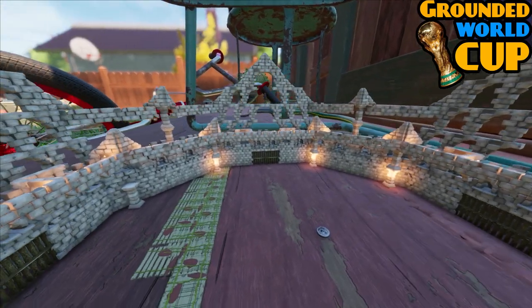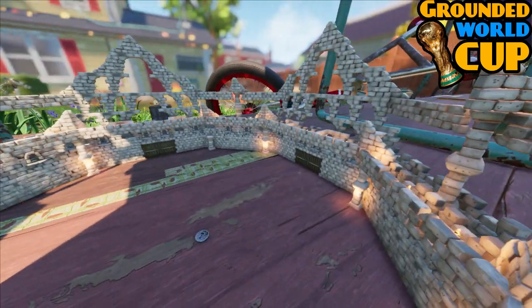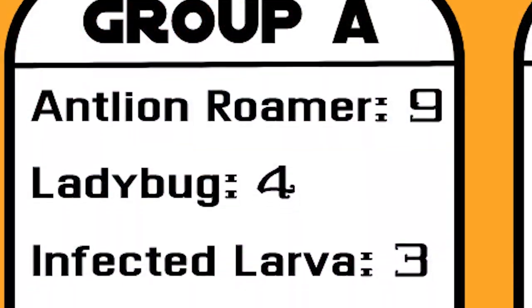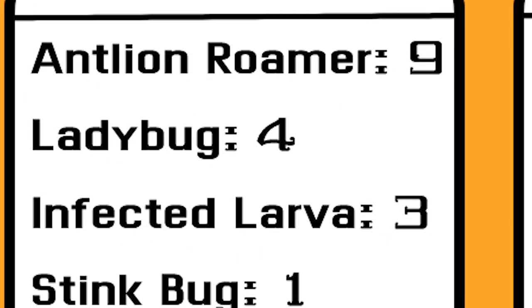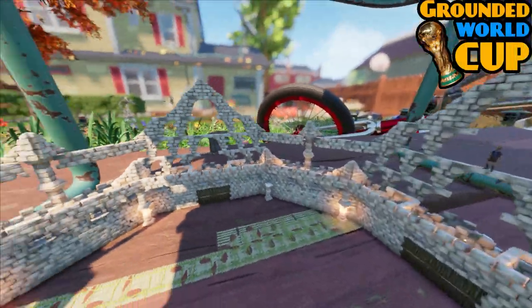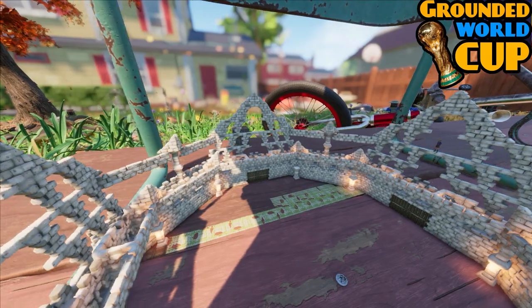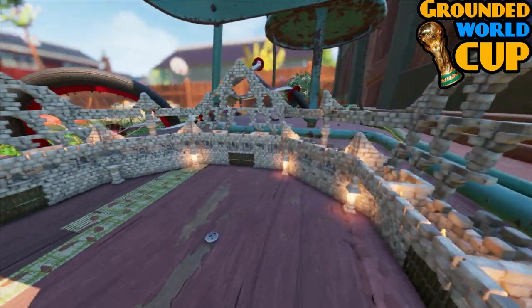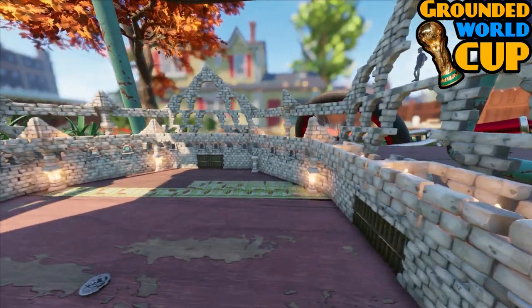Hello everyone and welcome back to the second video of the Grounded Bug World Cup. Today, after Group A — whose victors were the ladybug and the antlion — we're going to be doing Group B. All of the Group B fights contain the infected wolf spider, the normal wolf spider, the termite soldier, and the dust mite, which is going to be pretty interesting because they are all fairly decent insects.